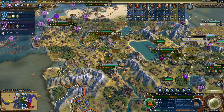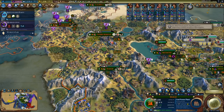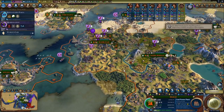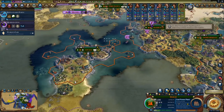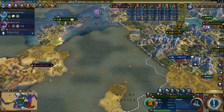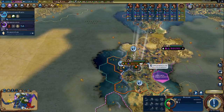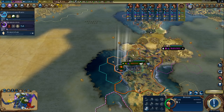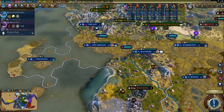We are finishing some wonders — mostly the Eiffel Tower at the moment — and some more flood barriers because some tiles were about to get flooded and we don't want that. Let's grab a seaport, that will definitely come in handy. And now we are waiting for Liang to arrive here.